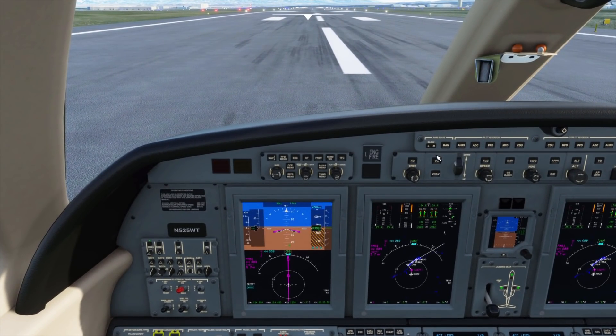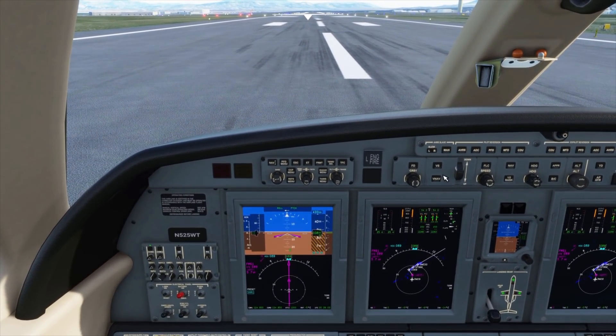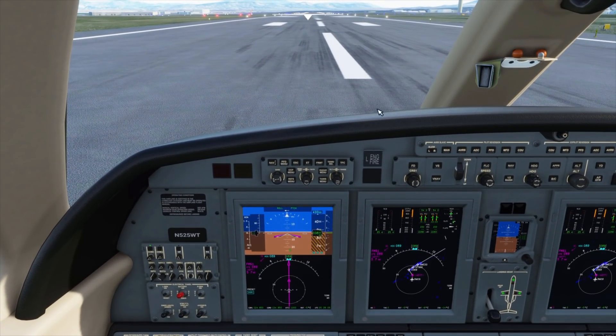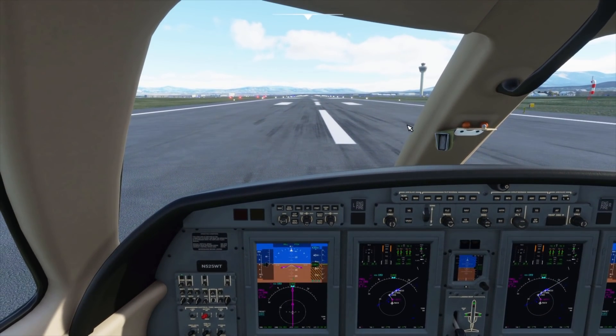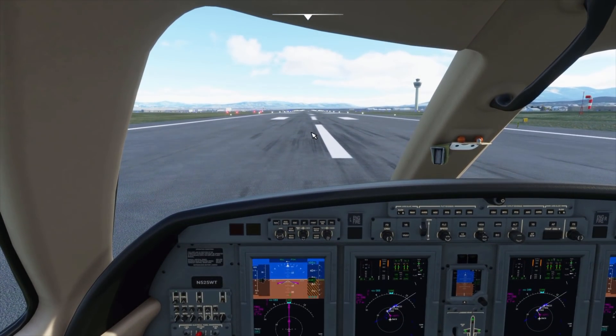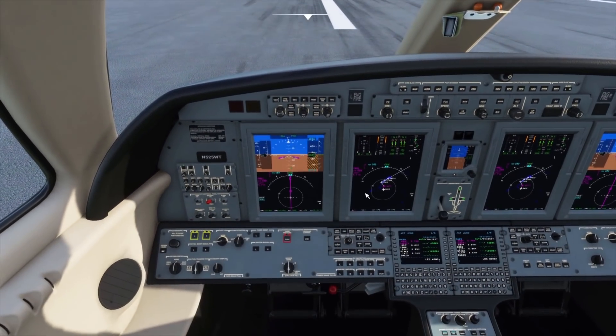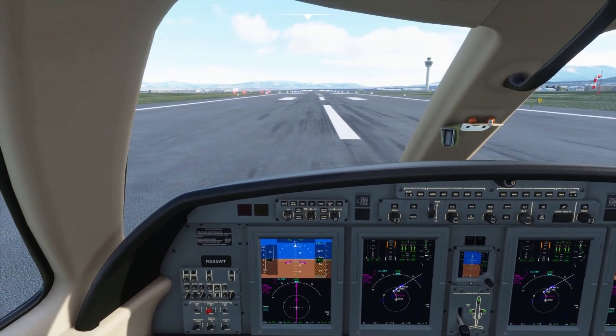We fixed a lot of the bugs with the vertical speed not capturing altitudes — either preselector or constraint altitudes — so that's working again. The windshield is now always heated, which is more accurate to the real plane, so whenever the engines are running you shouldn't have to worry about icing on the windshield. On the default plane it was linked to the wing engine anti-ice button, which was not correct, so that has been fixed.